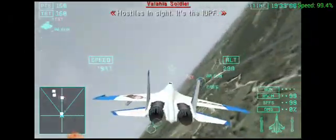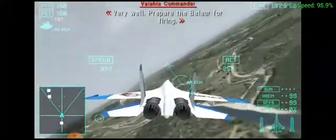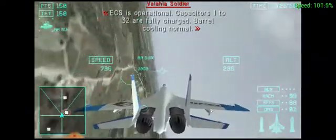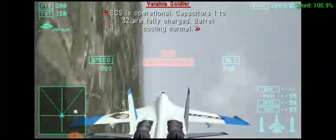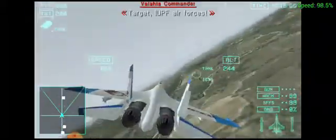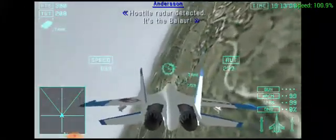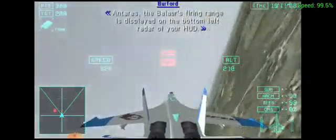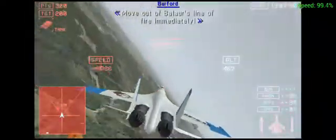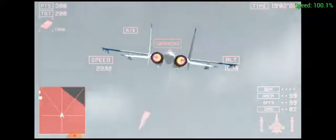Hostiles in sight! It's the IUPF! Prepare the Balaur for firing. EECS operational. Capacitors 1 to 32 are fully charged. Barrel cooling normal. System is all green. Target IUPF air forces. Hostile radar detected — it's the Balaur! Antares, the Balaur's firing range is displayed on the bottom left radar of your HUD. Move out of the Balaur's line of fire immediately. Keep them at bay and the Balaur will finish them off.